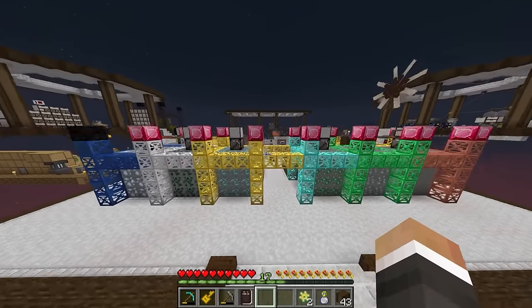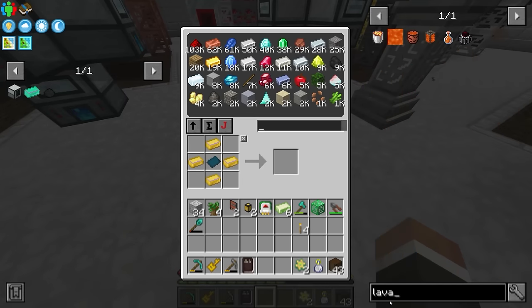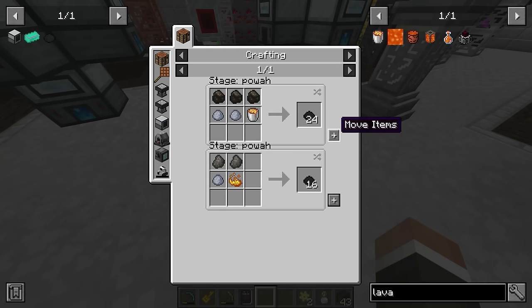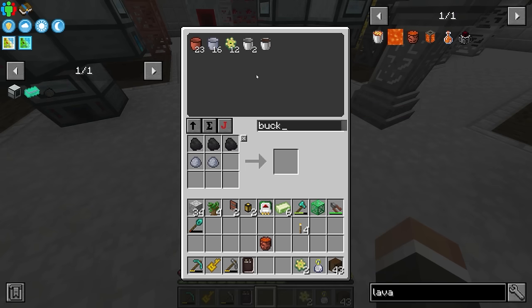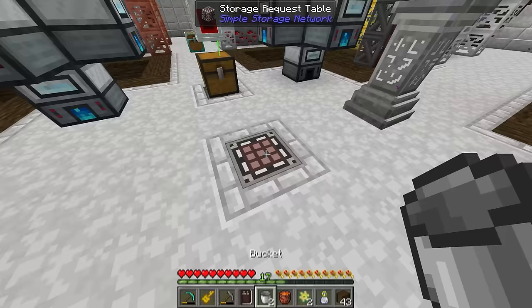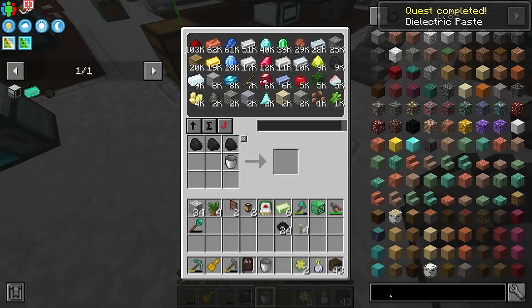For now we can make our first set of dielectric paste by doing the crafting recipe manually. We can get a bucket of lava using the recipe here. I don't think you can use the ceramic lava bucket for the actual recipe for some reason, but if we quickly do this — boom and boom — we get our first batch of dielectric paste.